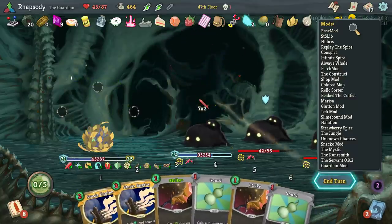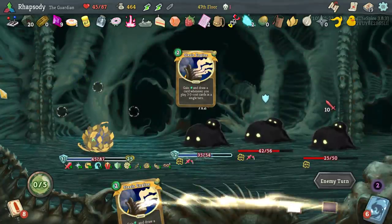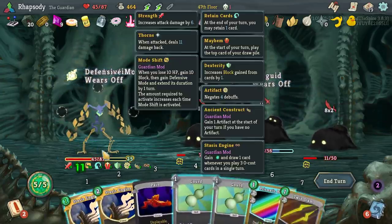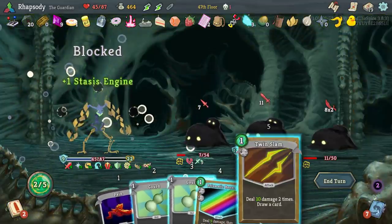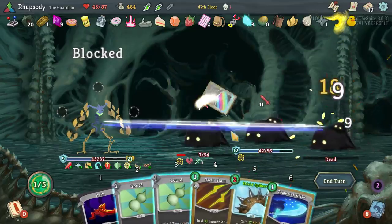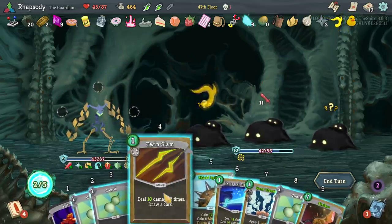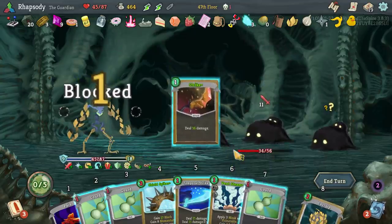At the very least the Rubber Ducky is giving me three times the cost of every power I play in block. Playing all of these Stasis Engines isn't too difficult to do. Straight up murder another target and sweep — we are exactly one strike from the win.